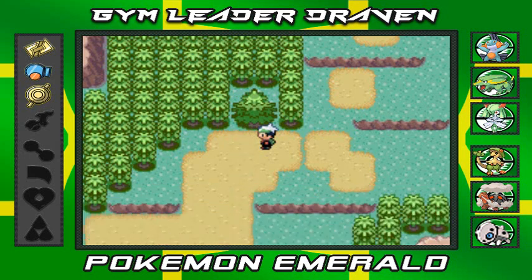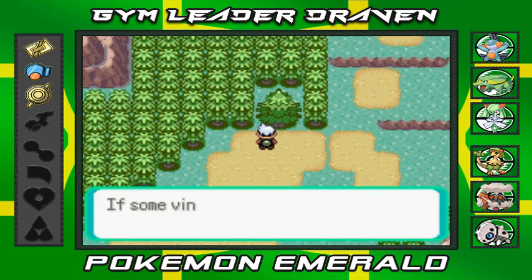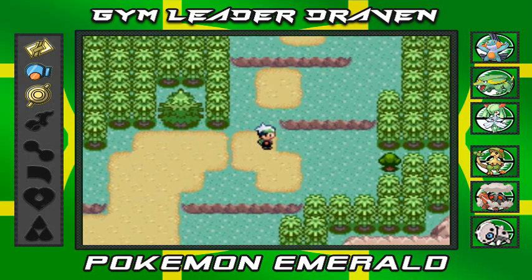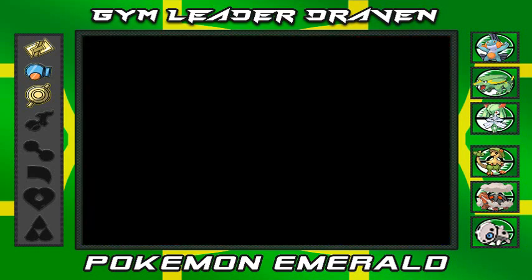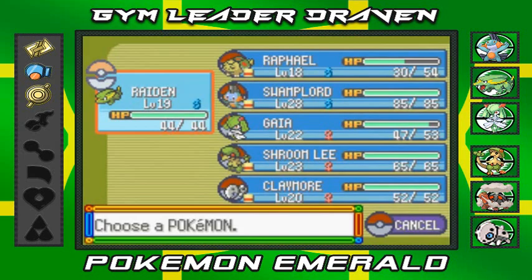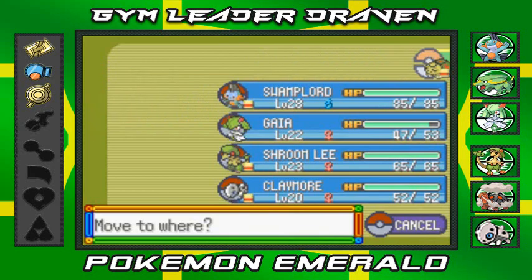So there you have it — you can use Secret Power to make your own secret bases. I'm not going to make one because to me there's no point in Pokemon Emerald. In Pokemon ORAS it's a little more interesting because you get to find a lot more trainers with the wifi feature. So I'm not going to use that.